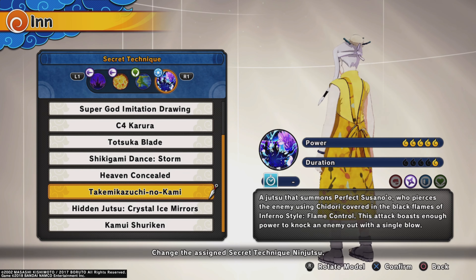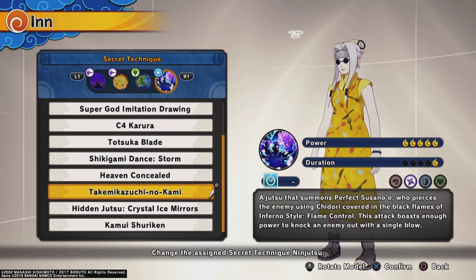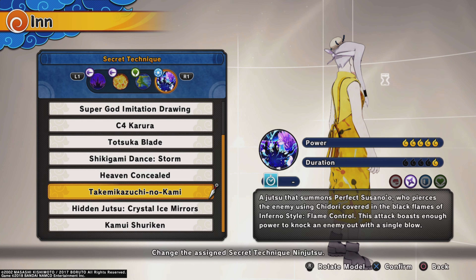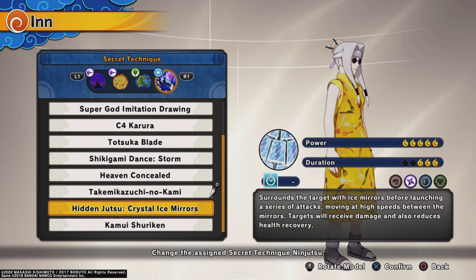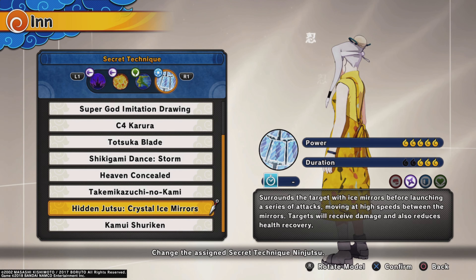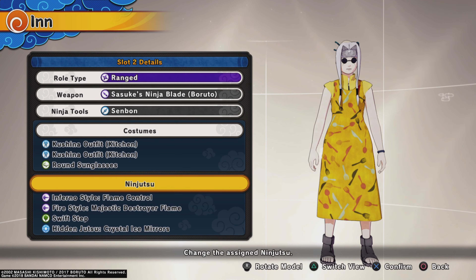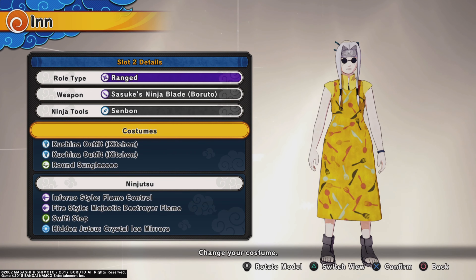For our ultimate we've got Sasuke's ult. It's pretty much personal choice what you want to use here — you can use this one, or you could go with the Hidden Jutsu Crystal Ice Mirrors, which I'd have to say is one of my favourite range ults in the game. We might actually set that as our ultimate for some Ninja World League matches today. Let's jump into some games and hopefully get some wins.